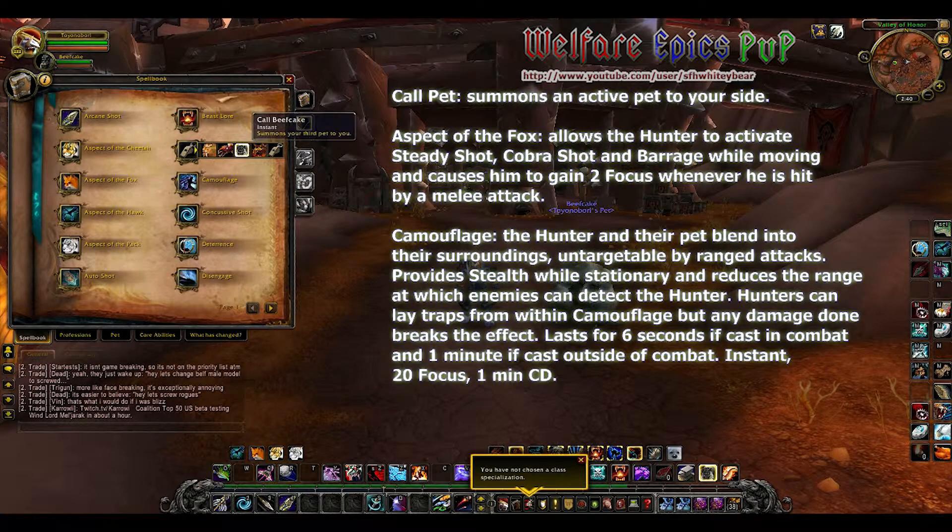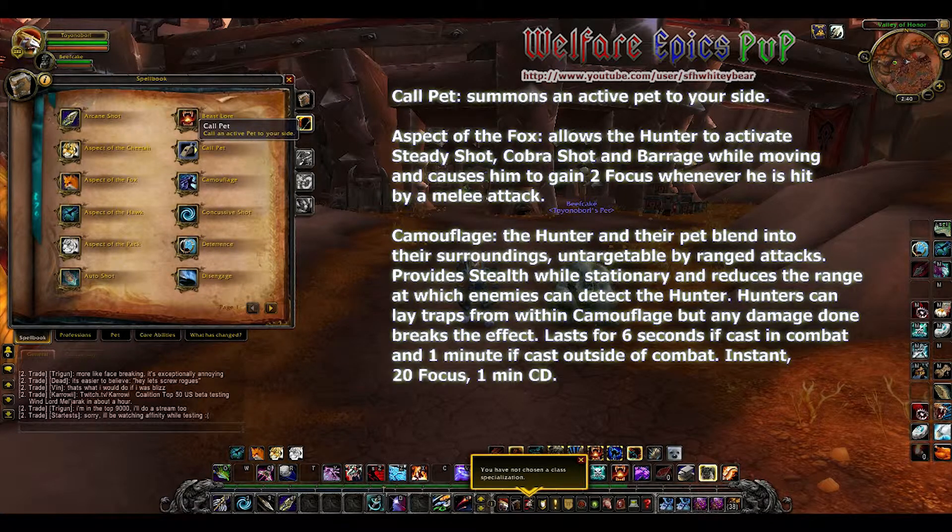Aspect of the Fox allows the hunter to activate Steady Shot, Cobra Shot, and Barrage while moving and causes them to gain two focus whenever hit by a melee attack. Camouflage: the hunter and their pet blend into their surroundings, untargetable by ranged attacks. It provides stealth while stationary and reduces the range at which enemies can detect the hunter. Hunters can lay traps from within camouflage, but any damage done breaks the effect.